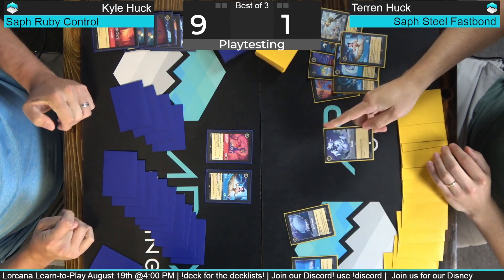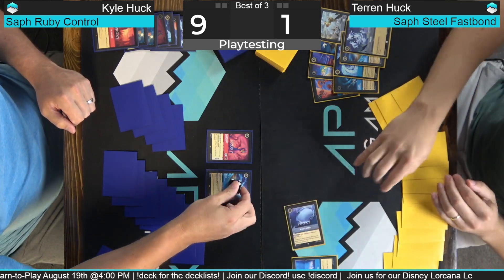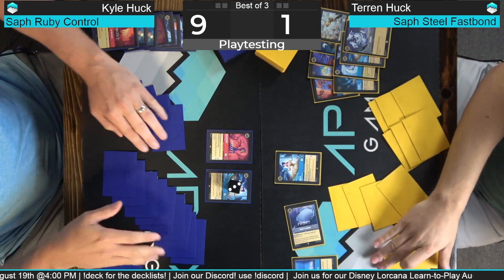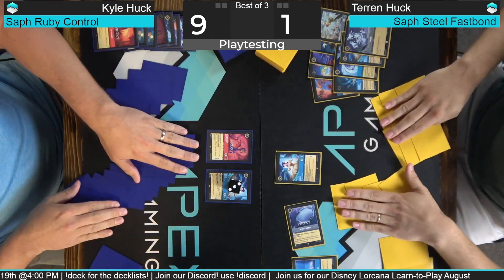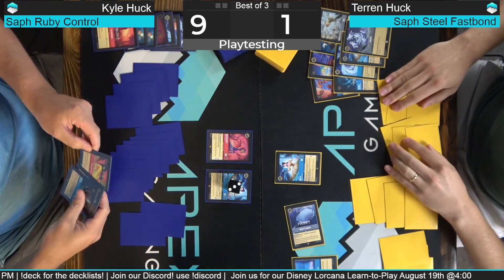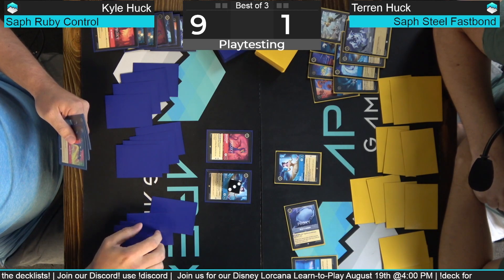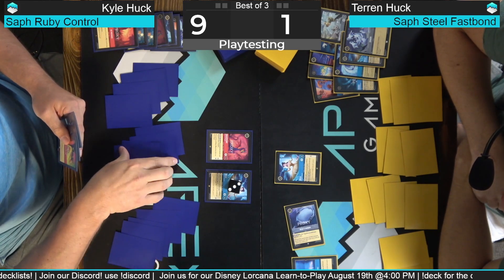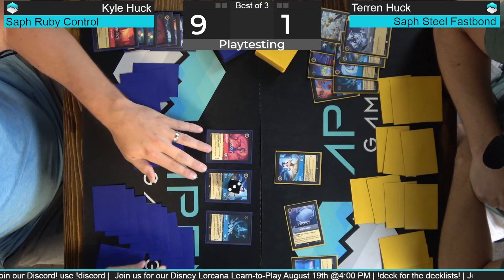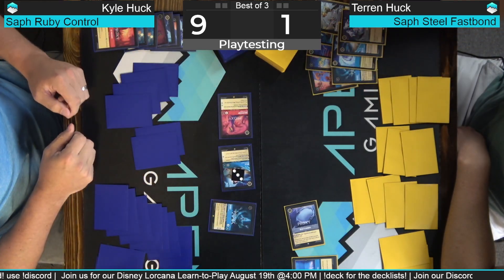Untap draw. I'm gonna Smash Belle — two, three. Activate the mirror. This is where Taron just gets to draw cards. But this is where he's still running and I've got two cards in hand. Five, six, seven — we're gonna play our own Hades. Banish Belle from your inkwell and then we're gonna quest for seven.